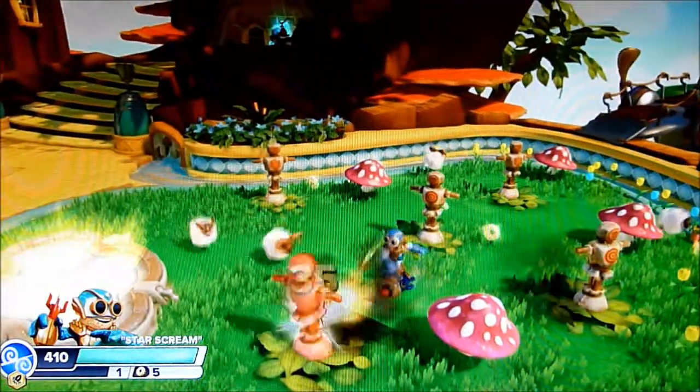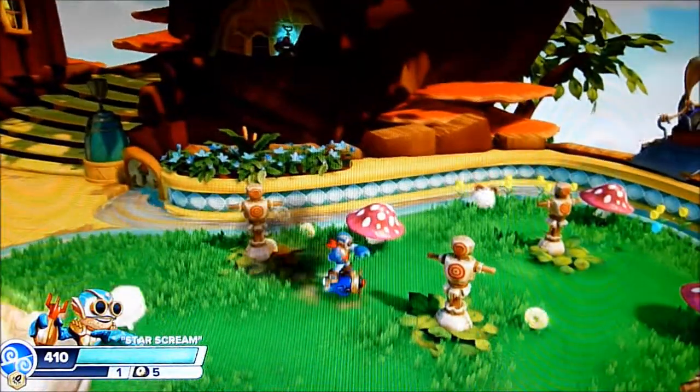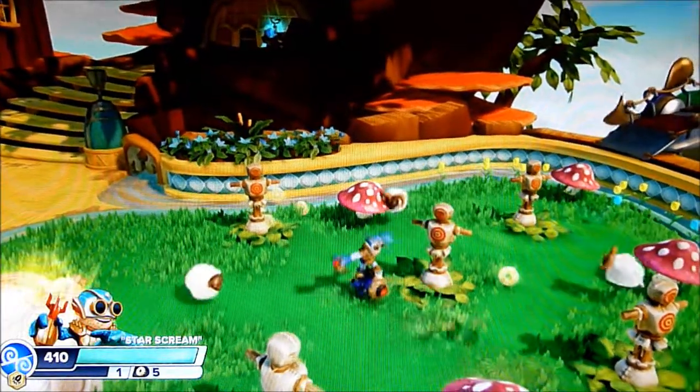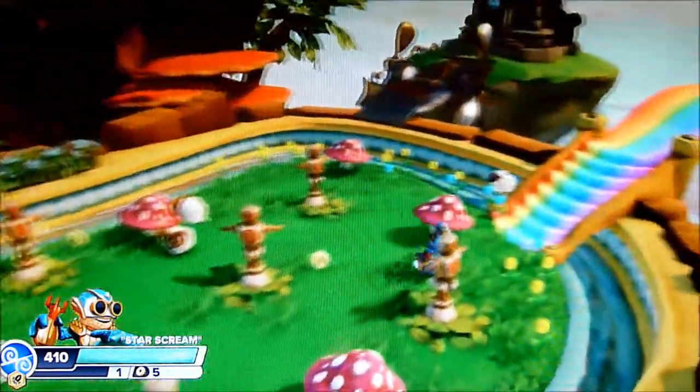We've got Square Attack — his main one — throws bombs, 35 damage, pretty good. Circle Button, and his propeller blade off is 15 damage. That only jumps — the actual jet spins — that looks really cool.